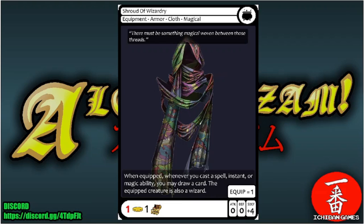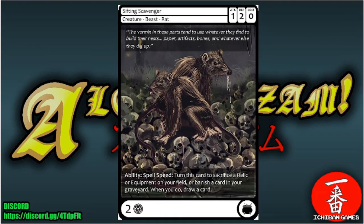Next is Shroud of Wizardry, a common equipment armor cloth magical with casting cost one gold and one treasure trove, equip cost one. It adds special defense four to the equipped creature. Whenever you cast a spell, instant, or magic ability, you may draw a card. The equipped creature is also considered a wizard.